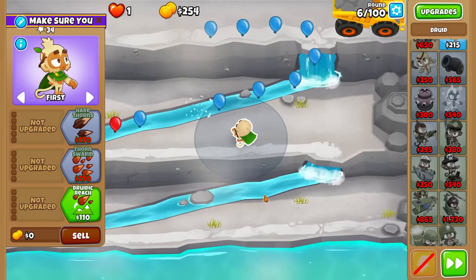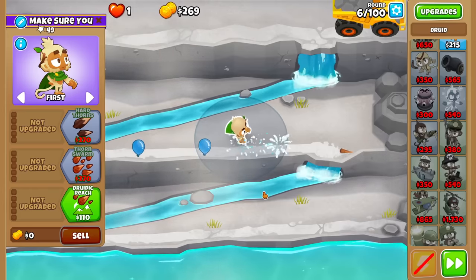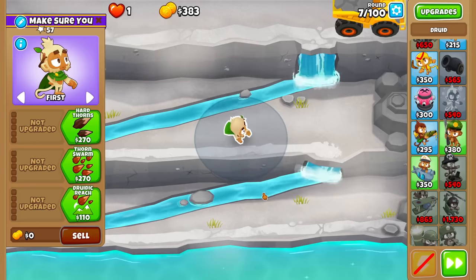So stuff like 420 versus 402 Alchemist — since it's not always clear which one is strictly better than the other — pretty much means I'm not allowing myself to use that tower whatsoever, which kind of stinks.